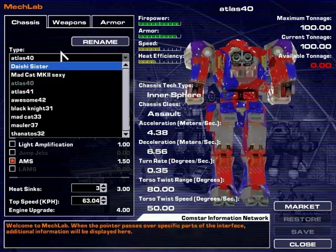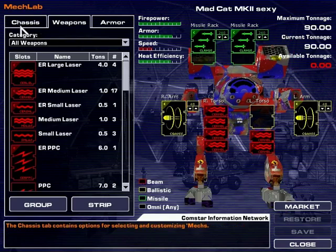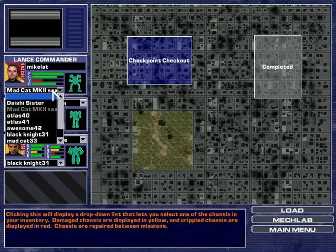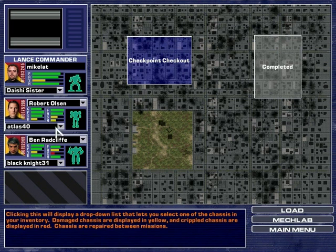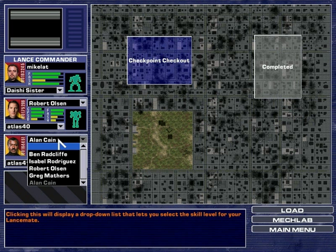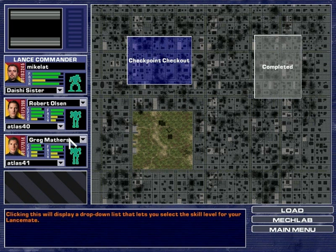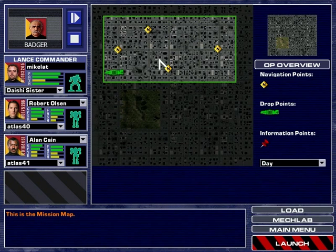We have a new Atlas with a bunch of pulse lasers. The Mad Cat stays as is. I'll be running my Dashi Sister and these two guys can run the Atlases — that sounds pretty good. We don't have Isabelle. Who the hell is Alan Kane? We got a new pilot! Let's put Alan Kane in with Robert Olsen. Alright, this is going to be fun.